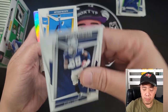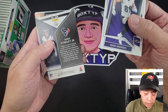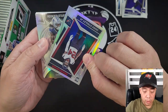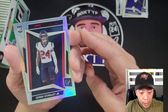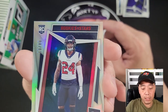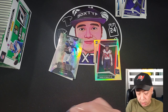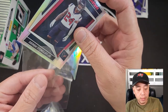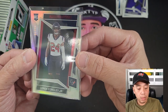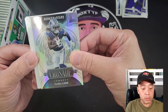I don't know if Rookies and Stars has been released already, but if it's a new release I might be one of the first to show it on YouTube. Wait — is this an autograph? No, sometimes the card is backwards but it's not an autograph. Oh my god — Derek Stingley Jr.! It's numbered — 8 of 80! There you go, my first numbered card on this episode from Rookies and Stars.